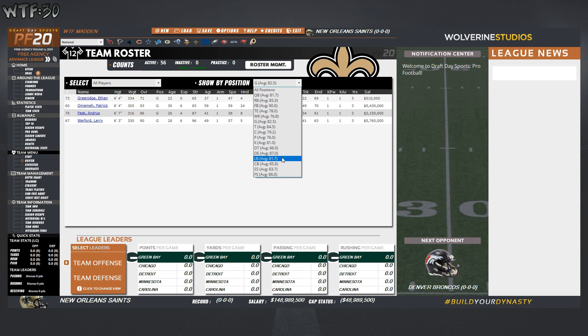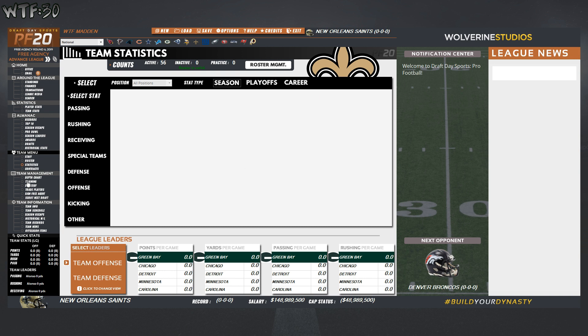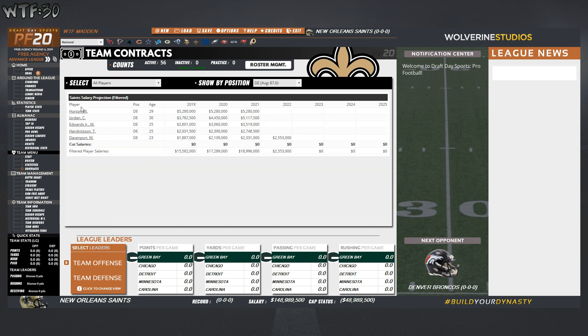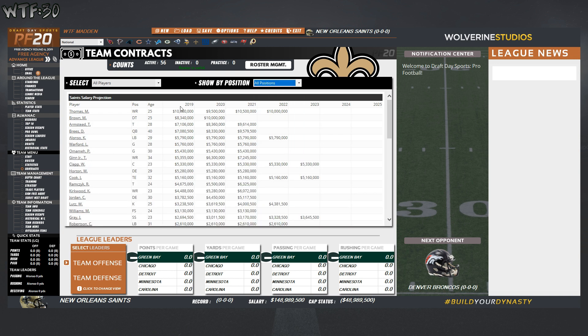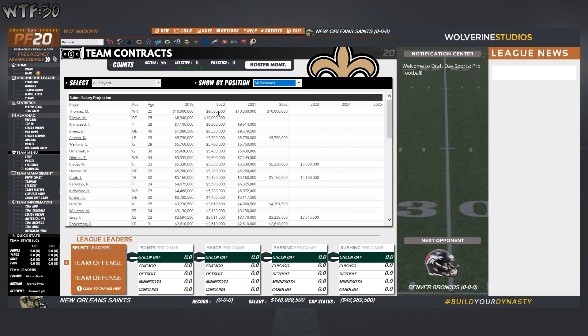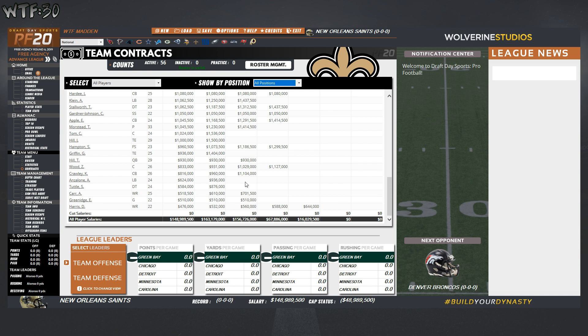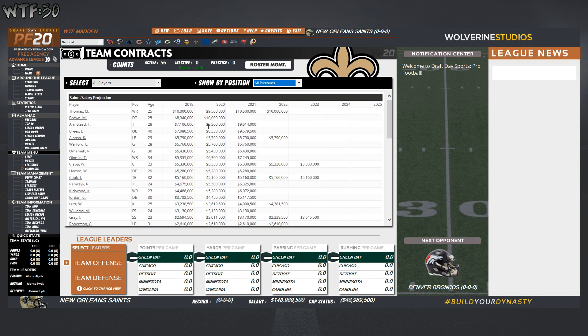Let's look at our defensive ends. We have Cam Jordan — he is 30 years old, 94 overall, really good. Contracts: it's 2019, the vast majority of people are under contract for 2020. We shouldn't have to re-sign anybody at the end of the year. Come 2021 we have a few running out of contract, so we won't have to worry too much about re-signing anybody — that's a really good thing.